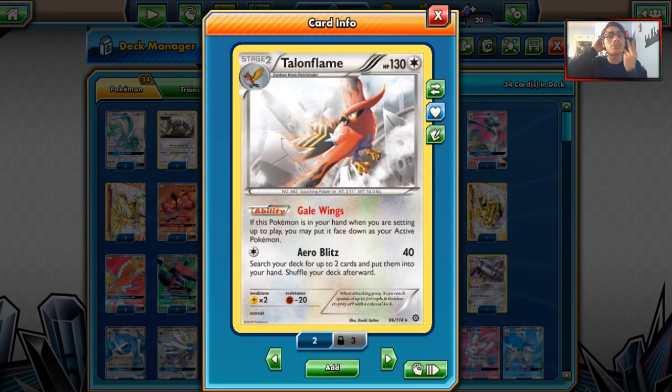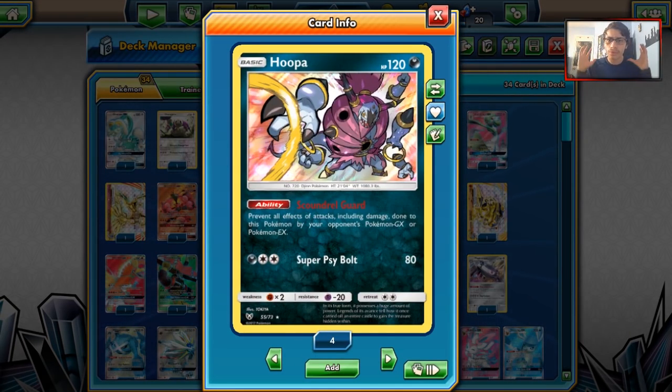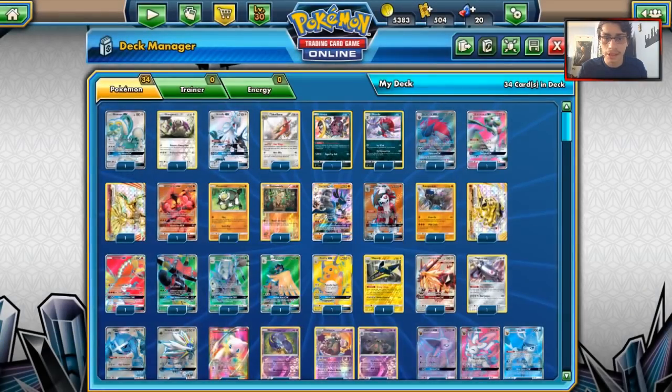We have Talonflame, which has seen play in two ways — with Rampardos, but also with Gardevoir. Gardevoir Talonflame has surprisingly become an archetype in standard over the past few weeks, so Talonflame now counts as a tech card for Gardevoir decks. Hoopa is seeing some play with Sylveon, but mainly the Quad Hoopa aggressive deck is also getting some buzz. I told you guys to watch out for this deck — Quad Hoopa is definitely making a splash right now.